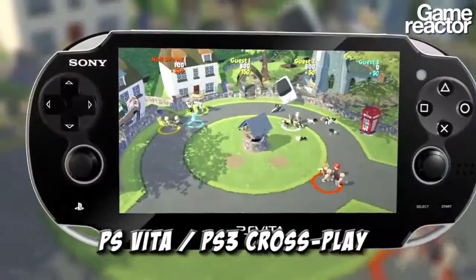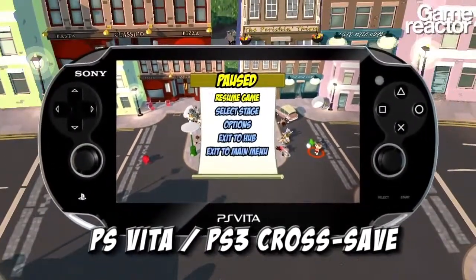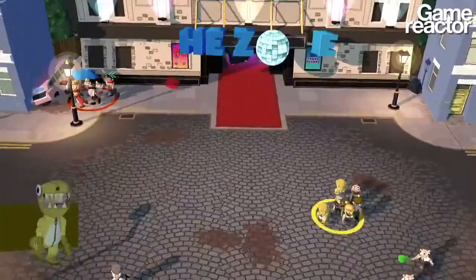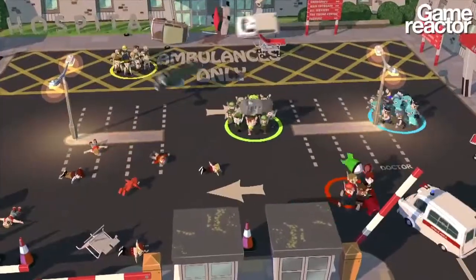What's it like working on both Vita and PS3? Our studio has a background in console development, so we already knew PS3. Vita was an interesting new thing to work on, but it hasn't been that difficult. Getting the crossplay up and working was pretty good. We don't use any of the special Vita features like the back touch, precisely because it's crossplay and we want it to be exactly the same on the Vita as on the PS3. It works pretty well — you've got the analog sticks and it works pretty much the same.